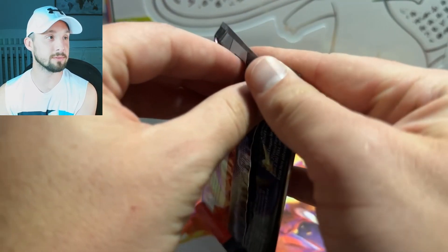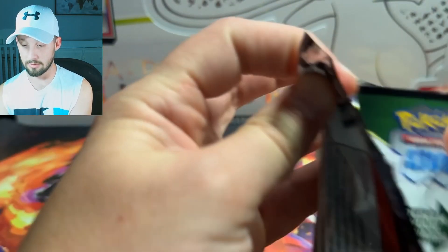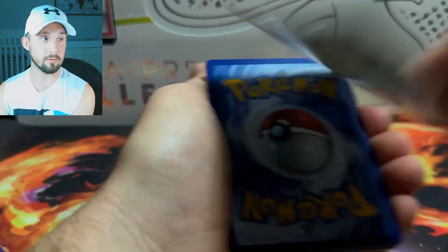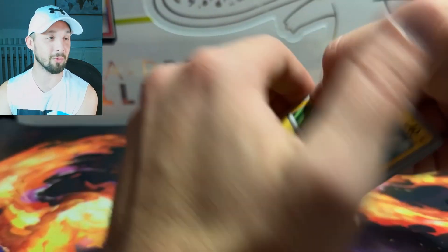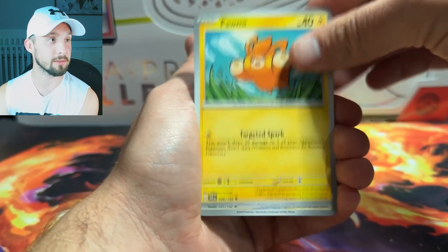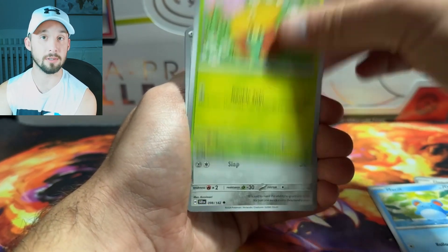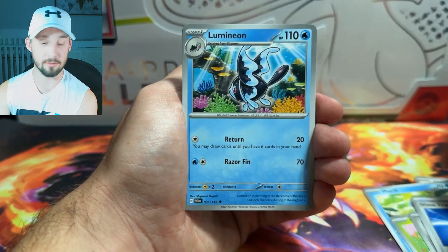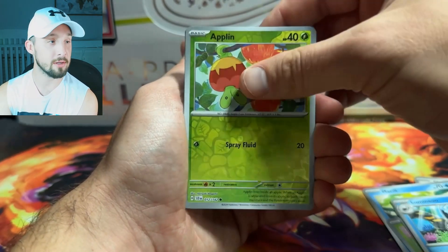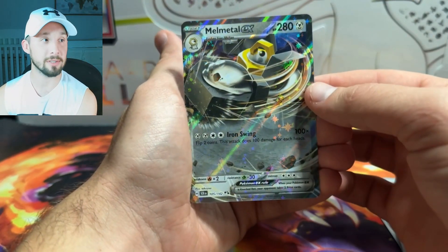Cinderace pack art. Metal again — two in a row, that's what I'm talking about. Pommie, Fletchling, Merrill, Galsaflor, Jirachi — that's a cute art — Glass Trumpet, Lumignon, Applin, Charcadet, and a Melmetal EX.